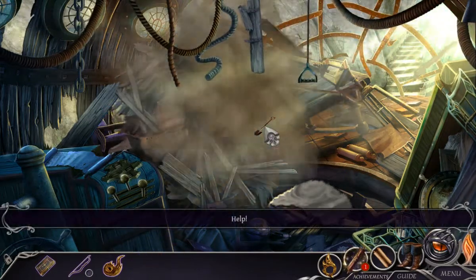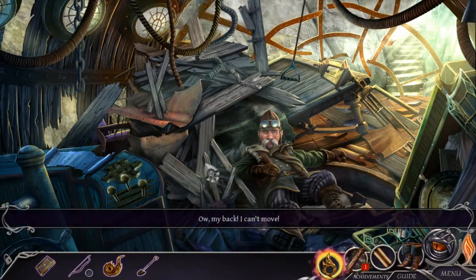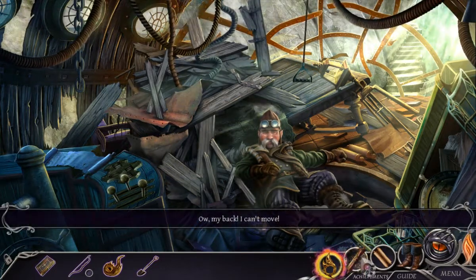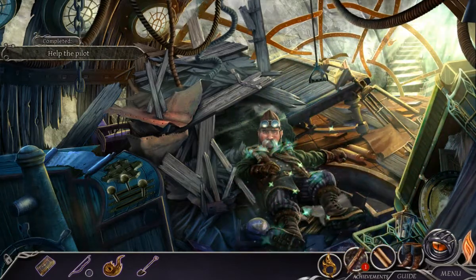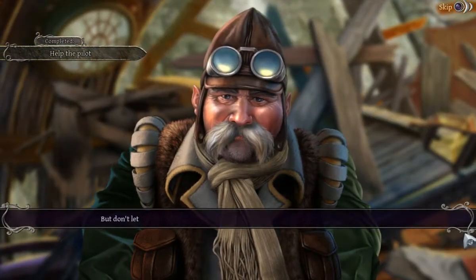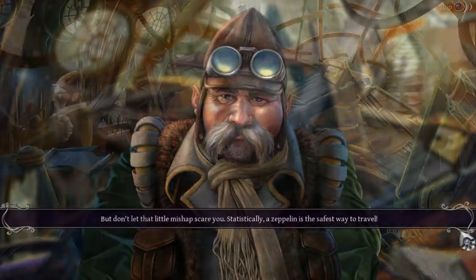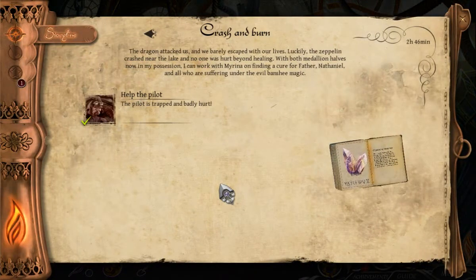Help! He's seriously injured — I must help him. My back — I can't move. That was a close call. 'But don't let that little mishap scare you — statistically, a zeppelin is the safest way to travel.' Crash and burn. The dragon attacked us and we barely escaped with our lives. Luckily, the zeppelin crashed near the lake and no one was hurt beyond healing. With both medallion halves now in my possession, I can work with Marina on finding a cure for Father, Nathaniel, and all who are suffering under the evil Banshee magic.